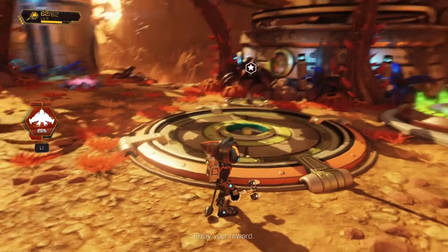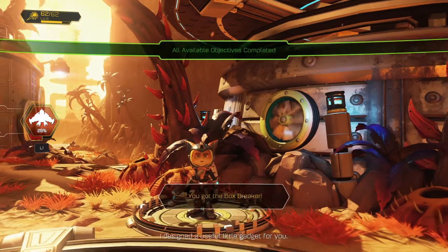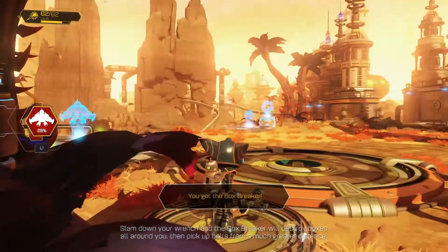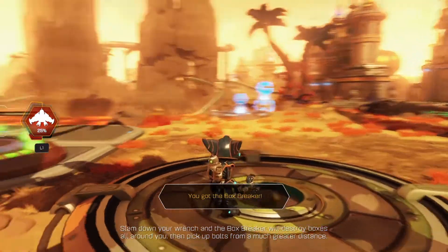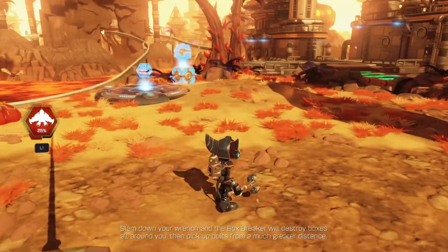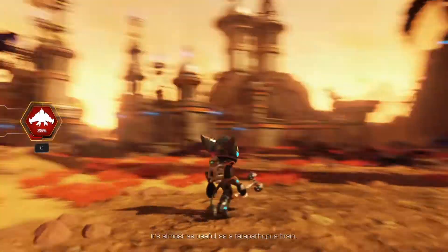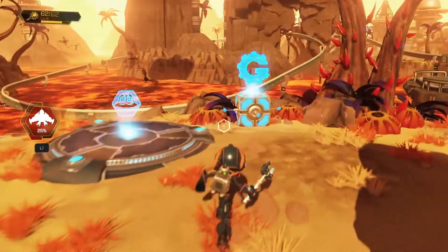Enjoy your reward. Sweet, let's grab a reward. I designed a useful little gadget for you. Slam down your wrench and the box breaker will destroy boxes all around you, then pick up bolts from a much greater distance. It's almost as useful as a telepathopus brain. Okay, cool. Mini upgrade.